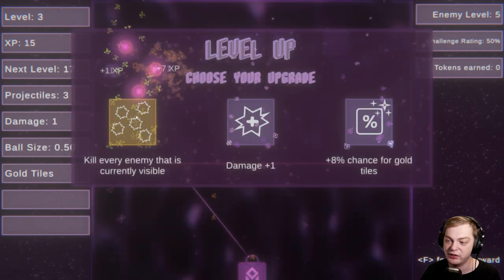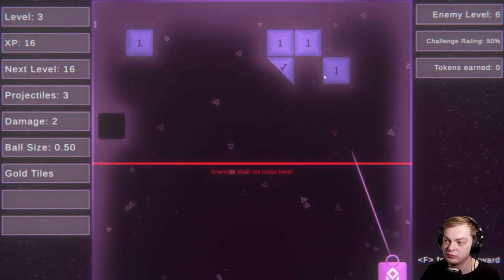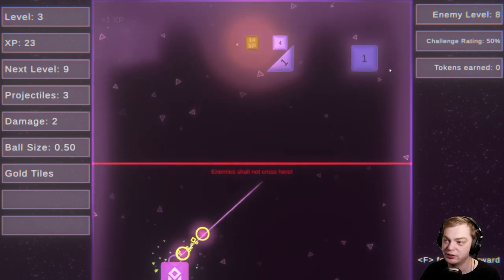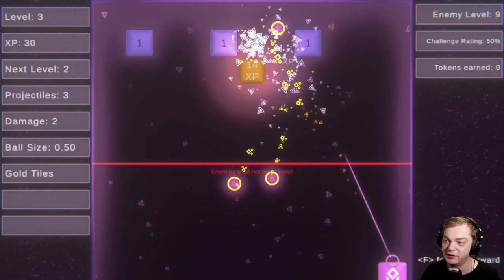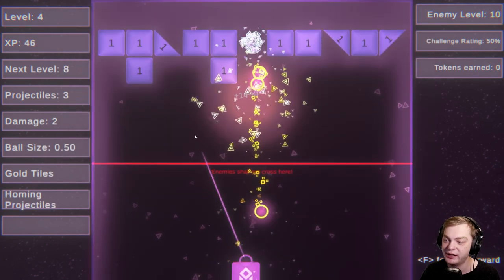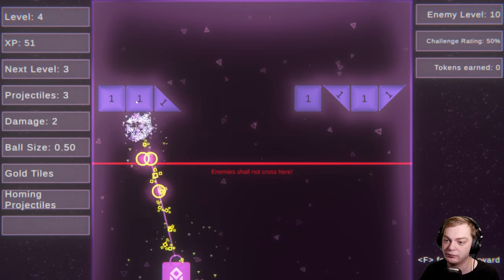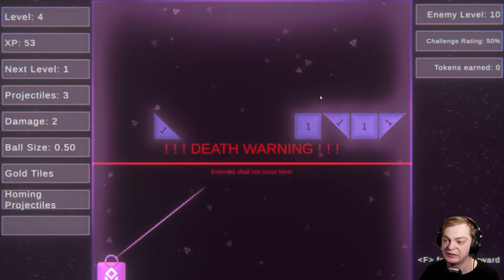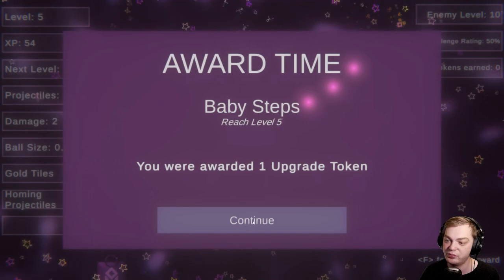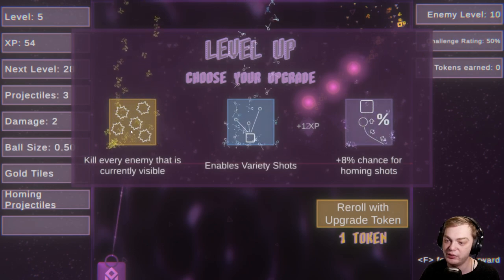Oh, I can upgrade — I can get two more projectiles. Okay, that's going to help me so much. Kill every enemy that is currently visible. Yes! Baby Steps — you were awarded one unlocked token.